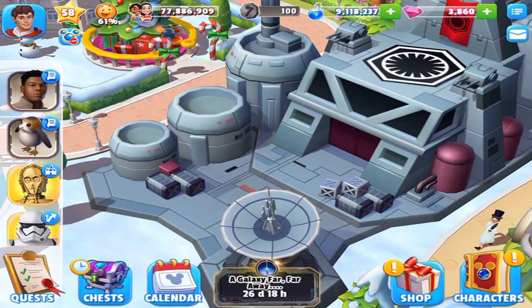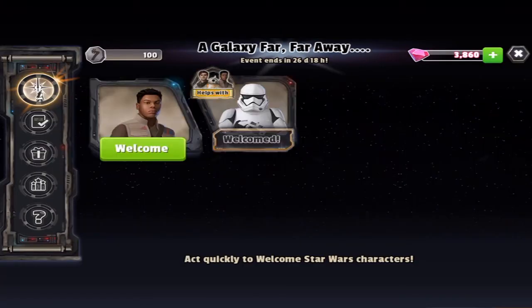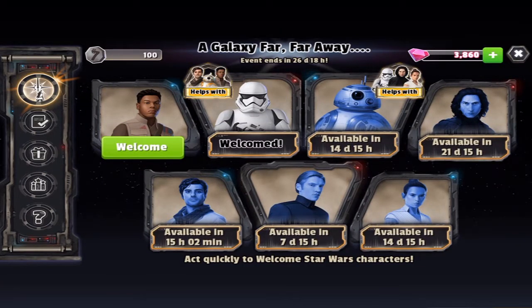Outside of that, in about 15 hours, I will be able to go for Poe. So I'm going to definitely have to try to amp it up here a little bit because I am a little bit late in recording this. I'll definitely try to get that as fast as I possibly can. And then in a week we're going to be getting General Hux, Rey, BB-8 — which will be the second premium character — and then Kylo Ren at the end.